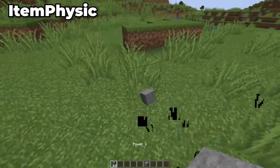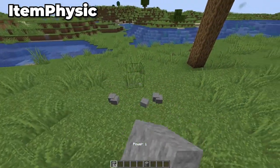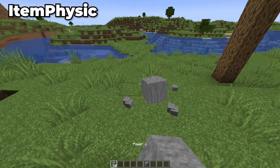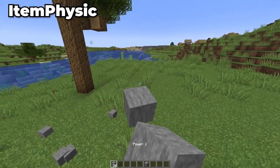Moving to our next mod, we've got Item Physics. This is a very simple mod that just adds physics to items when you throw them on the ground. Instead of being floating items, they fall onto the ground in realistic ways — flat items fall flat on the ground, blocks roll around, and so on.